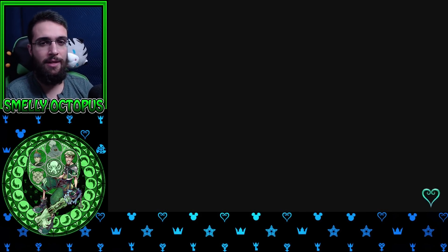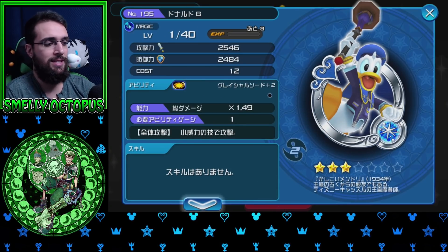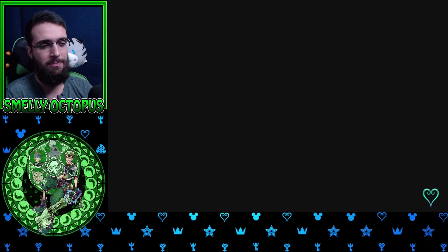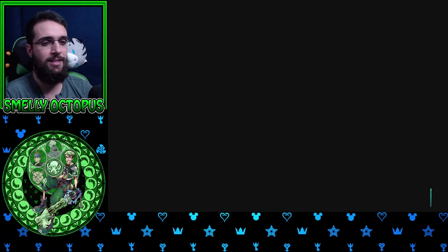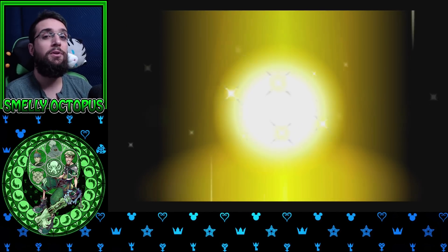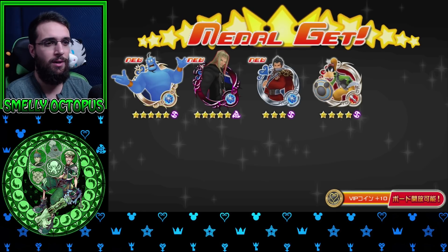Hopefully I can get like multiple 7 stars out of this. I think I have a free Riku pull. I was trying to do easy re-rolls and go for the best medals, but I screwed up too many times. So this is a free one. Hopefully get some 7 stars, and I'm going to show you guys that Sub Slot button. All you do is push that button and it should put your best 7 star medals in every slot.